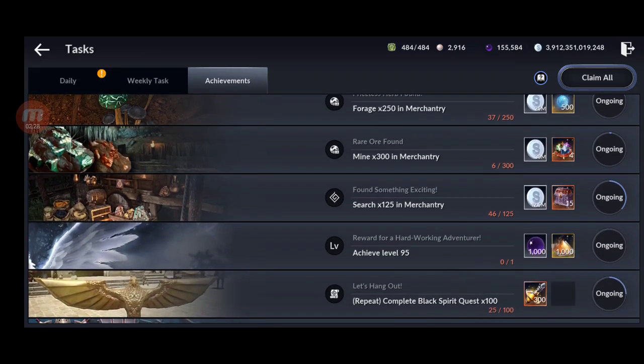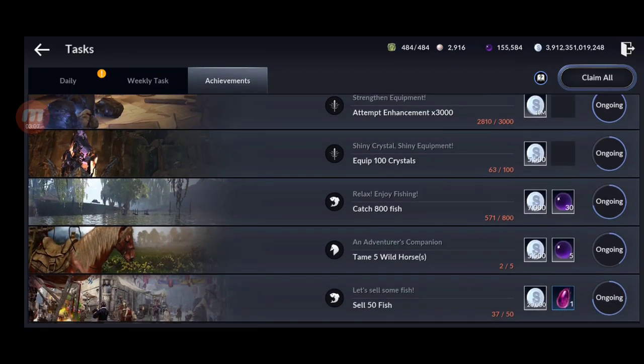From leveling up — if you are a new player and you save the black pearls you get just from leveling up, you get a lot. I think after level 85 or 90 you start getting like 1,000 black pearls per level. If you add from level 80 to level 95, maybe you get 10,000 to 15,000 black pearls, plus the rest of the levels. So you get lots of black pearls from leveling up if you save them.